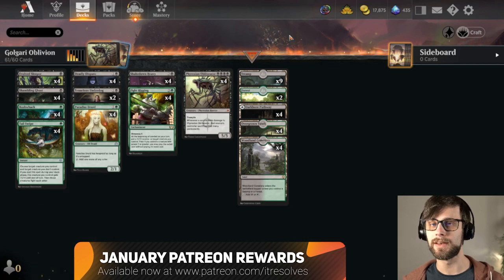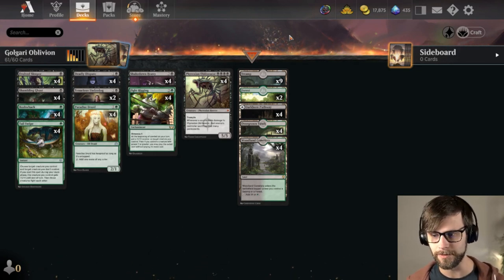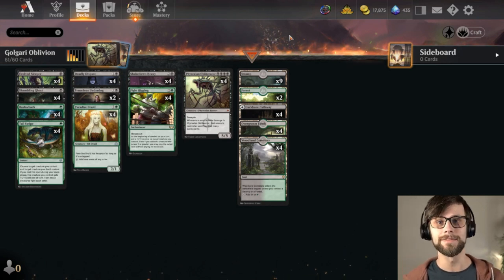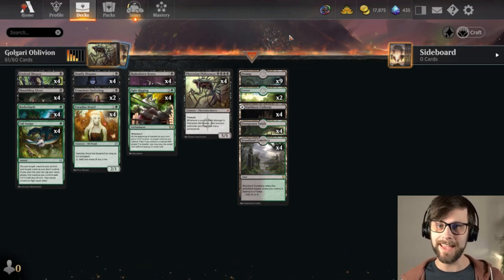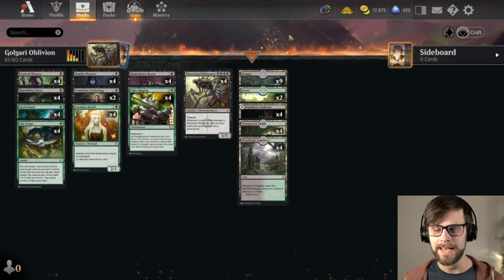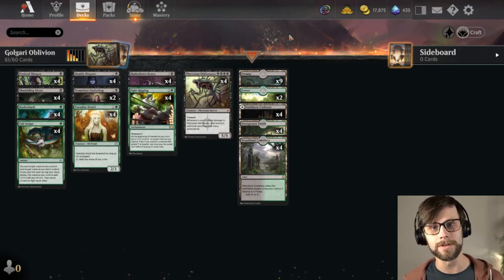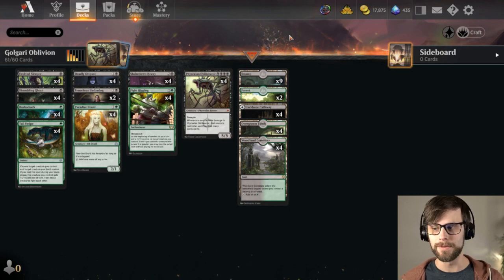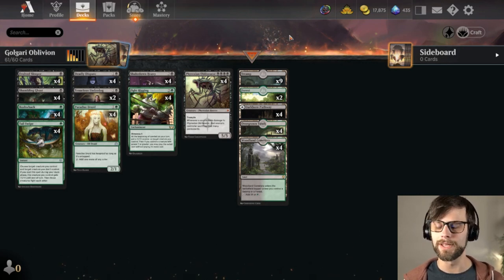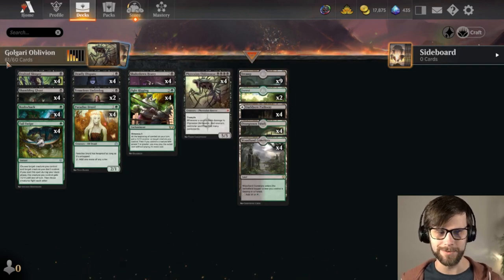Up until the release of Phyrexia All Will Be One, we'll probably stick with historic for the most part. I know we haven't had much gameplay from me — John has been throwing some out there. I delved down the AI rabbit hole quite heavily, and on top of being busy with work, I just didn't have time to record. This deck is originally created by MTG Original Decks — I will link them below. They have the signature 61 cards, which I love.